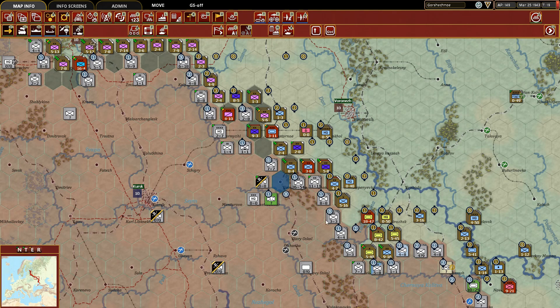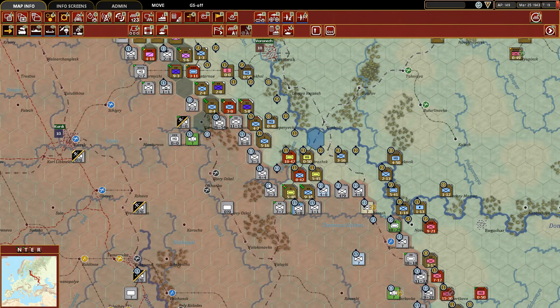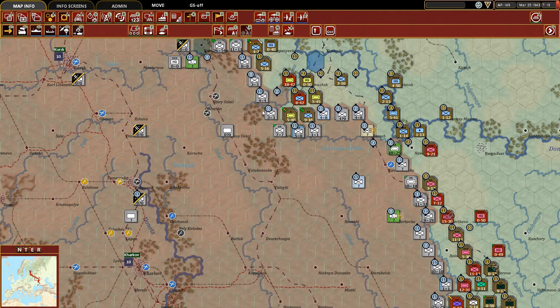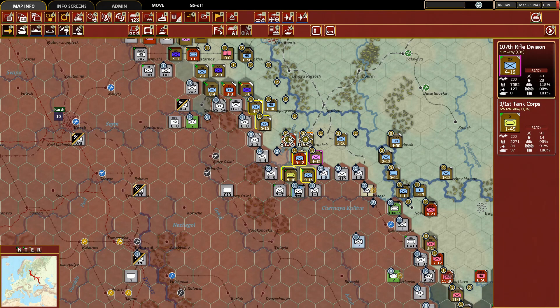A lot of success along this front, and hopefully it presents an opportunity for a breakout towards Kursk — that's the dream. Down here we have elements of the Fifth Tank Army which was near Stalingrad, and again we have opportunities to break out and head west towards Kursk, or even Kharkov is kind of in sight for these guys. We've really consolidated our forces here as we were moving up the Fifth Tank Army.